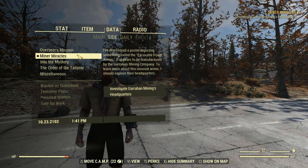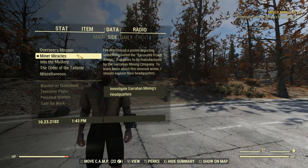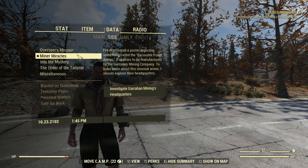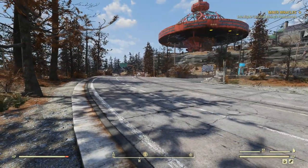Minor Miracles - I've discovered a poster depicting something called the Excavator Power Armor. It appears to be manufactured by the Garrahan Mining Company. To learn more about this unusual armor, I should explore their headquarters. And that's what I figure we'll do for this episode, maybe next one - I'm not sure how long it will take me.